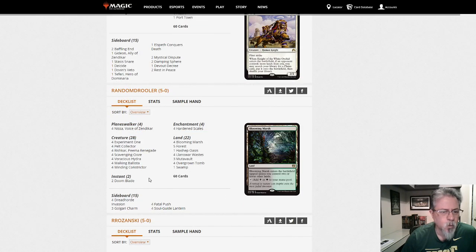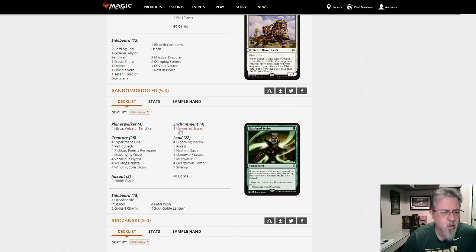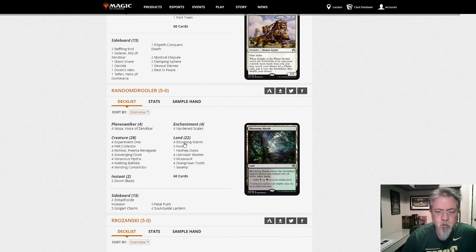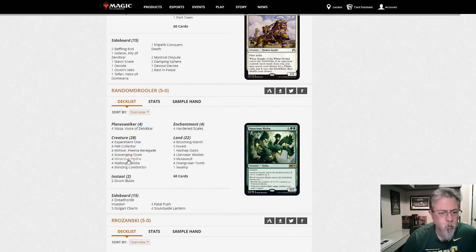Random Drooler — love that handle. We've got Nissa Voice of Zendikar, Hardened Scales — I haven't seen that too much around. Rishkar. Winding Constrictor. So green-black Hardened Scales, another take on aggro focused on counters to grow your guys as fast as possible.